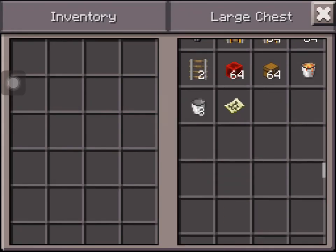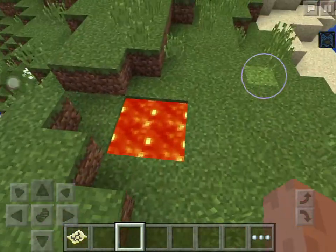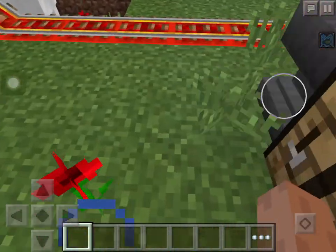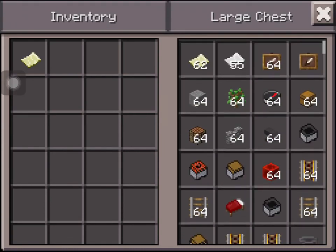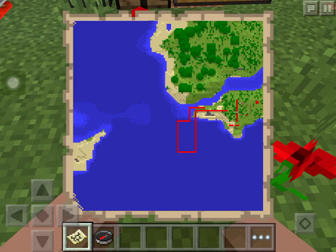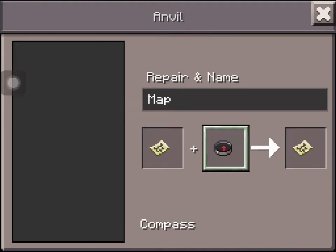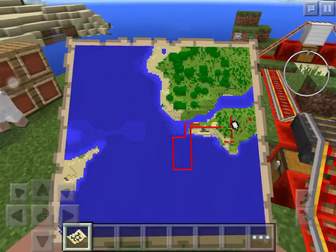There are a few cool features that you can do with maps. Luckily I have a bunch of maps here. If I grab a map and a compass, I put it in and generate it. As it doesn't show where my player is walking, to do that we have to put the map in an anvil with a compass and it will now show where I am walking.